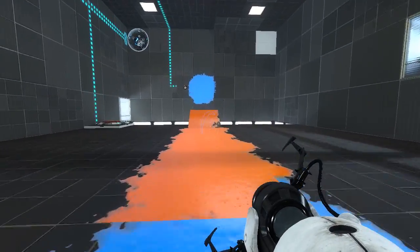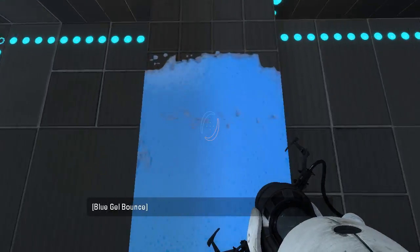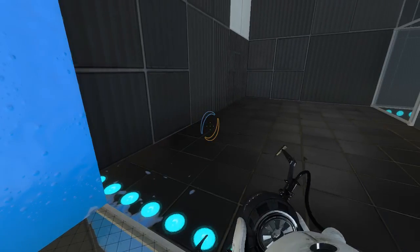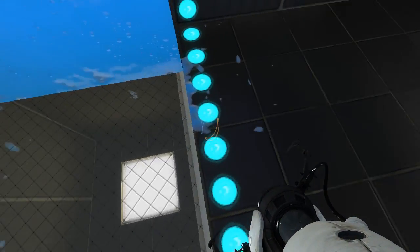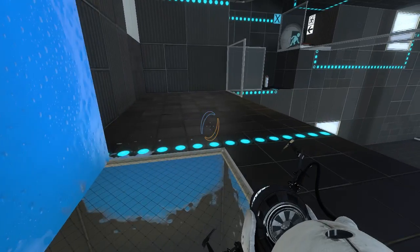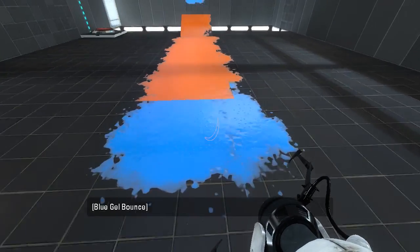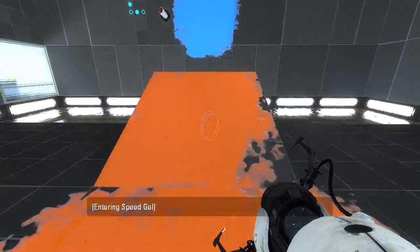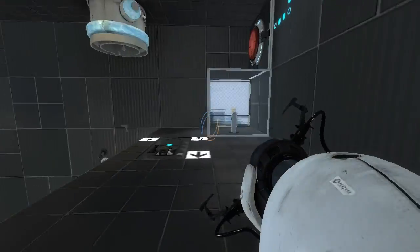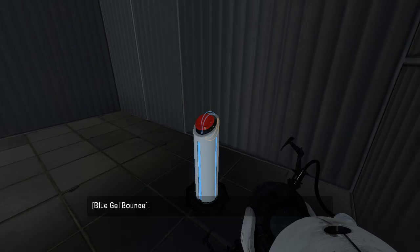Oh right, I gotta hold Jif now. I forgot that if you're against a wall it still makes a sound and you can bounce off of it. Let's do this probably the intended way. There's that done.